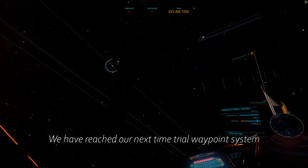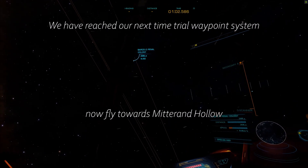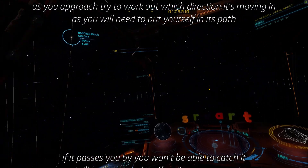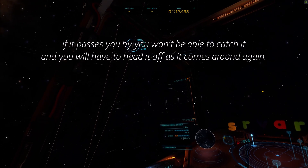We have reached our next time trial waypoint system. Now fly towards Mitterand Hollow. As you approach, try to work out which direction it's moving in, as you need to put yourself in its path. If it passes you by, you won't be able to catch it, and you will have to head it off as it comes around again.